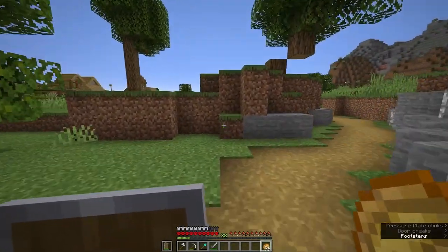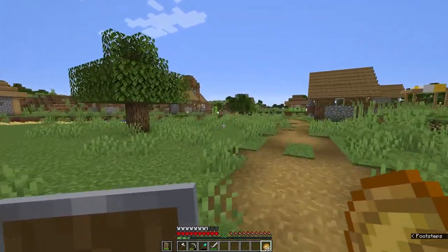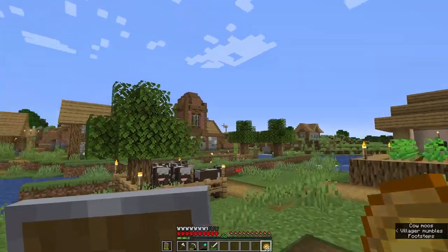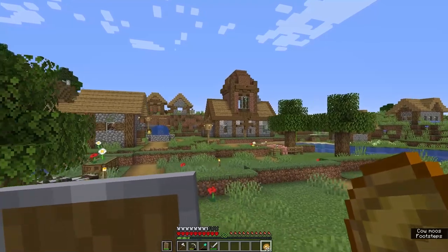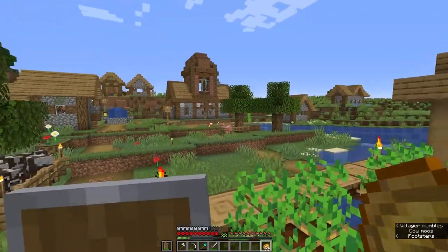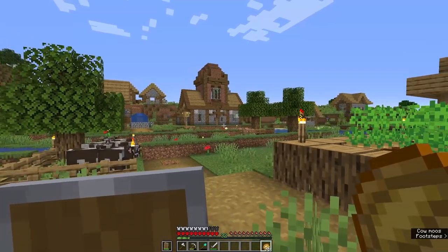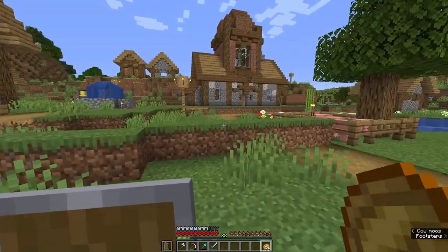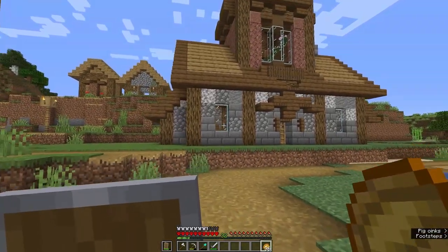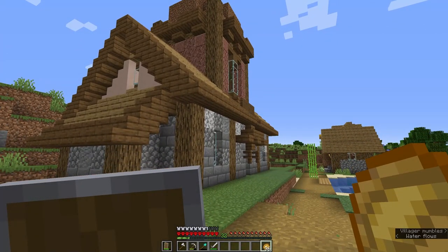All right, did quite a bit of work as you saw. I don't know how long that time lapse is going to be — not really planning that much. But here is the library. I'm really quite happy with how this has turned out. I think it fits right in to the builds. It doesn't stand out too crazily from the typical villager building — it looks fairly normal. I added a little bit of difference with the base being stone brick just to add more structure to it.